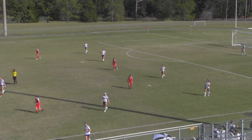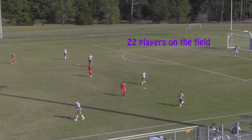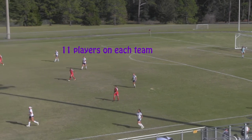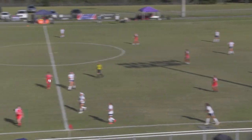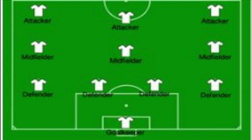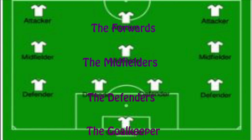The Setup. Besides the referee and the linesman, there are 22 players on the field. 11 players are from the Knights, and 11 players are from the opposing team. The 11 players on each team consist of the goalkeeper, the defenders, the midfielders, and the forwards.